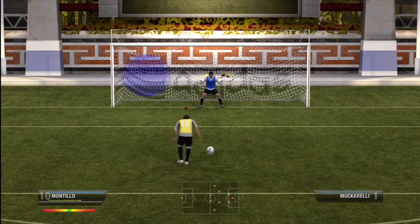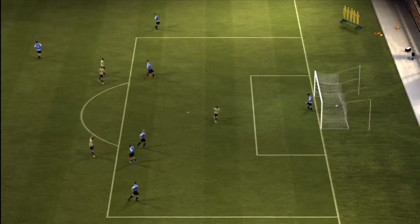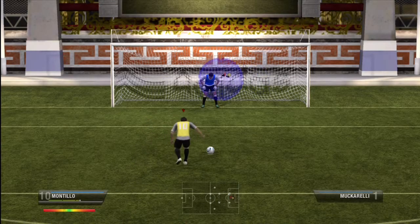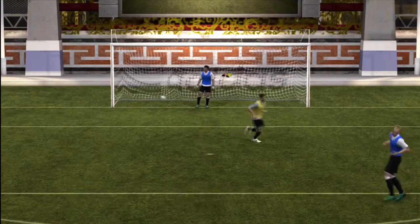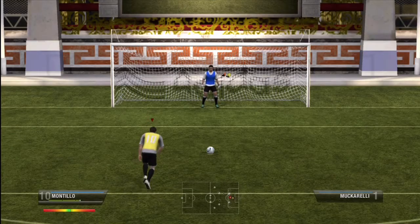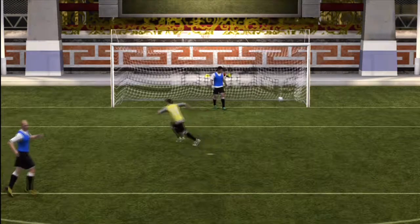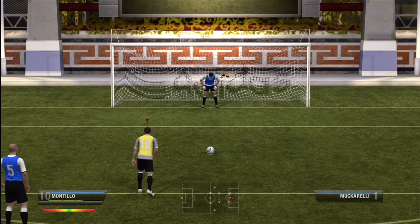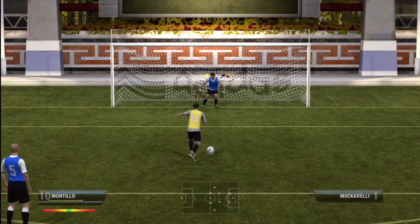Lastly, we're going to go over the stutter penalty. The stutter penalty is wonderful because if your opponent starts to cheat to one side, you can stutter and change the direction of your penalty. I'm showing you here with the aiming help on exactly what I'm doing with my aiming, and you can also practice it without the aiming help. I prefer the stutter penalty because a lot of people like to cheat online — it's a nice way to score goals very easily from the penalty spot.